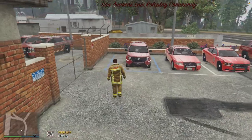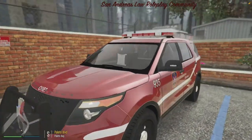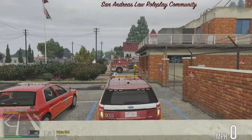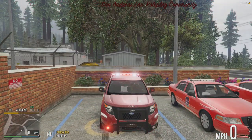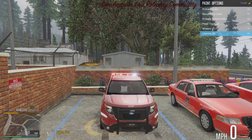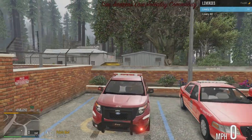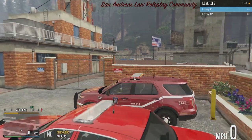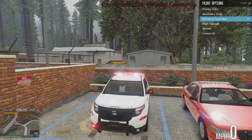Let's start with the old ones first. We have our good old Explorer — this Explorer has two liveries, one red and one white. We don't really use the Explorer much anymore, and I am thinking about replacing it with the all-red version of the police Explorer.